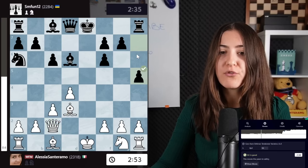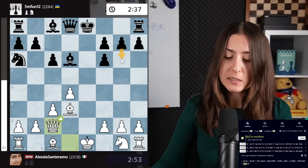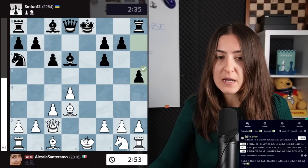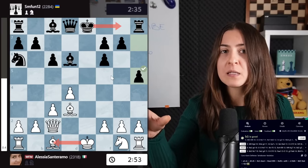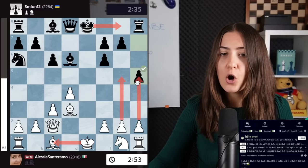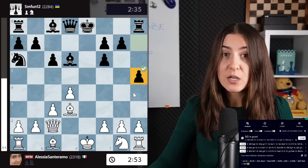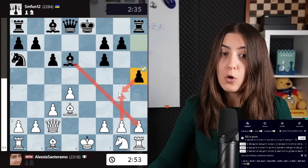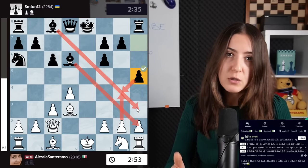Black played the move h5. Before, the main line was h6 or g6, but this is a new move, and the idea is that when black goes to capture long we will have opposite-side castling. In opposite-side castling the plan is clear: push the pawns, attack, open files, and give mate. But this move h5 is actually blocking the move g4 really well, together with the two bishops covering all these squares. It's not so easy for white to proceed with the attack.